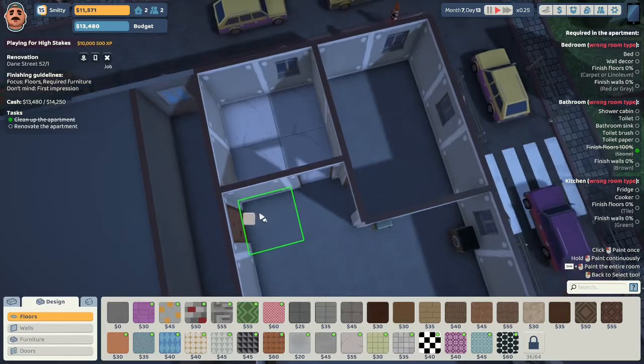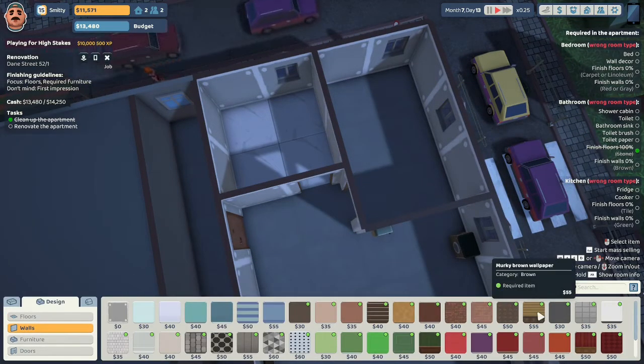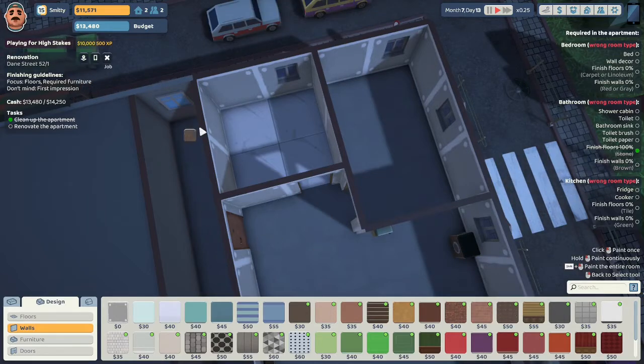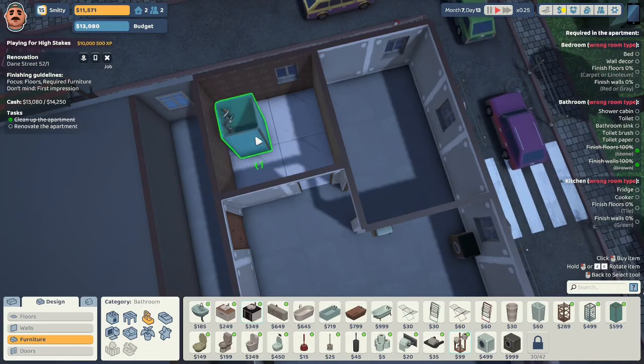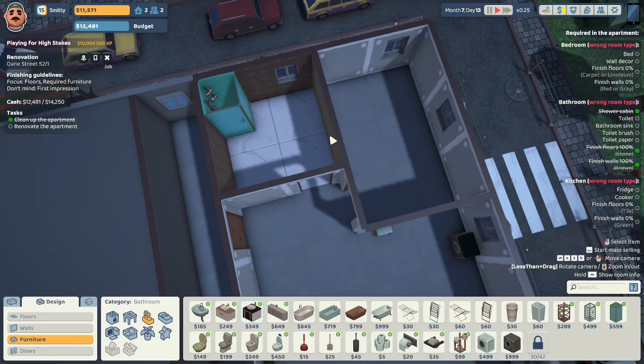We have our marble floors in the bathroom and we need brown walls in there. I really don't want to put in this murky brown — I'm going to go with the brown wind wallpaper, whatever this is. He wants us to focus on the required furnishings, so we're going to do that. I'm going to put the shower cabin back here in this corner so it's not the first thing you see when you come into the bathroom.